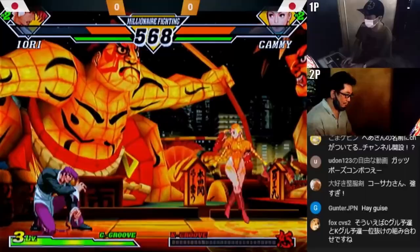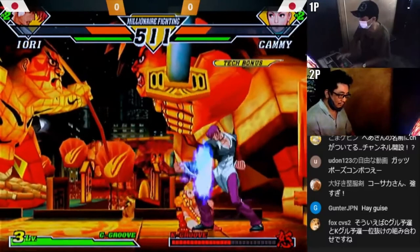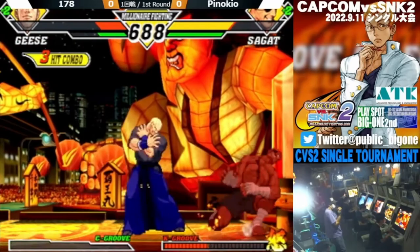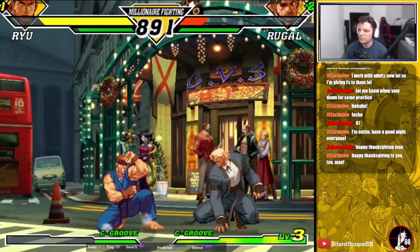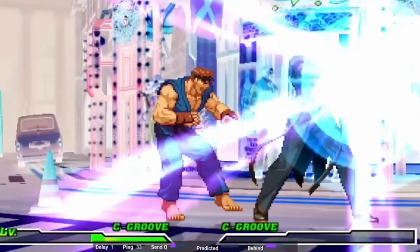The other thing to consider, which is just as or even more important in my opinion, is the spacing. You need to position yourself such that the roll will not cross you up. As stated before, rolls can advance through your opponent. There will be plenty of times where you will attempt to punish a roll only to have the roll end up on the opposite side of you. Make sure you are actively aware of your spacing to your opponent if you are looking to punish a roll. Also, some rolls have a few frames of upper body invincibility during the recovery, so it is best to always punish a roll with either a low attack or an attack that can hit a crouching opponent.